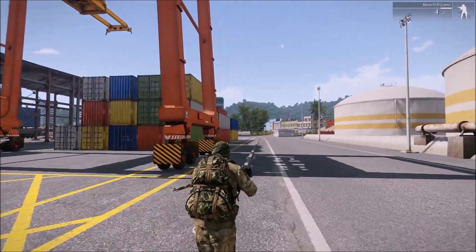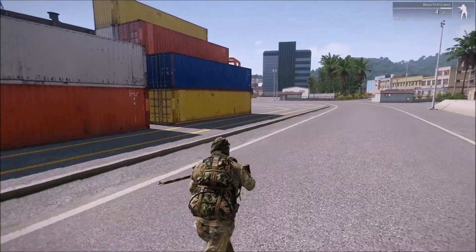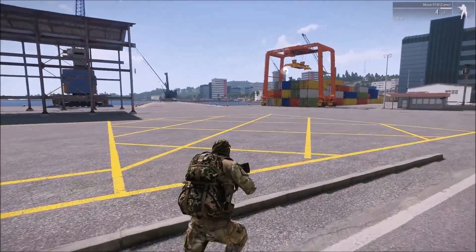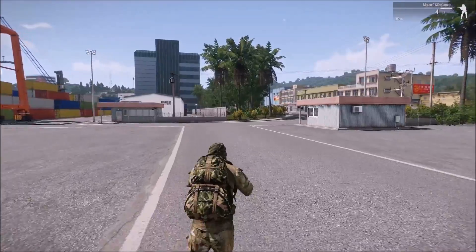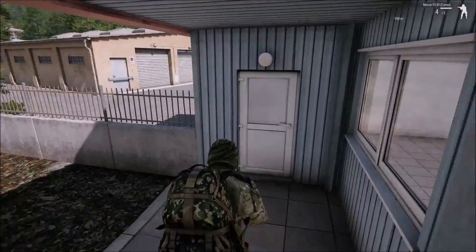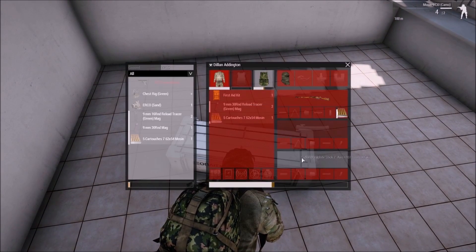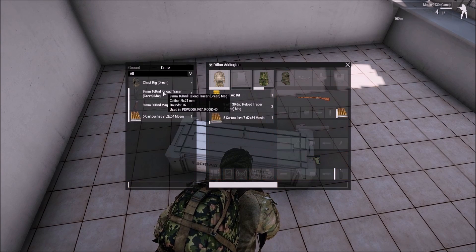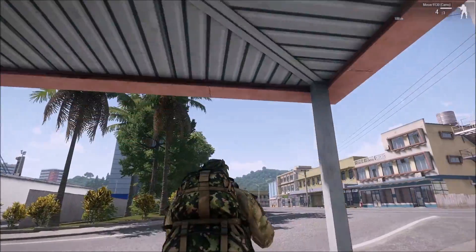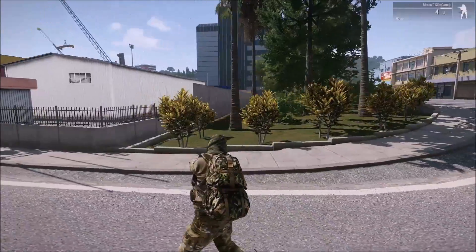No loot crates spawned over there by the docks so I guess I'll keep on moving. Once in a while random weapon attachments and stuff will spawn in this building so we'll see what we got. Looks like there is a crate in there. Hey, a sidearm — not my favorite sidearm but a sidearm nonetheless. That is one of my favorite optics though, and some Mosin ammo. I'm surprised there aren't more zombies in this area. Usually there's at least three or four up near these two buildings here in this white warehouse. Kind of strange.